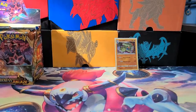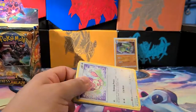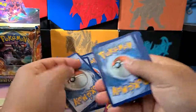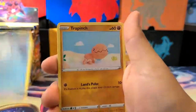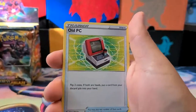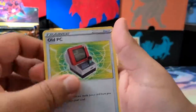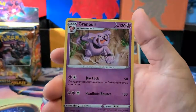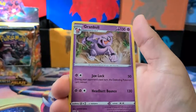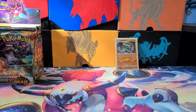Going to open the next pack. It's a good start, but will I continue the good start? We got a Skitty, a Pansage, a Gullet, Vanillite, Trapinch, Steeny, Old PC — flip two coins; if both are heads, put a card from your discard pile into your hand. We got an Ursaring, a Reverse Holo Vanillish, and a Rare Granbull. During your opponent's next turn, the defending Pokémon can't retreat. That's actually pretty cool.